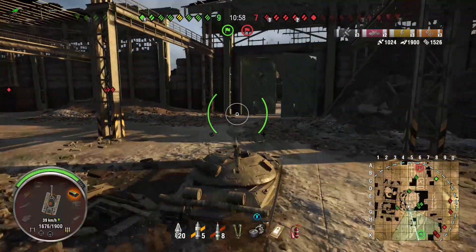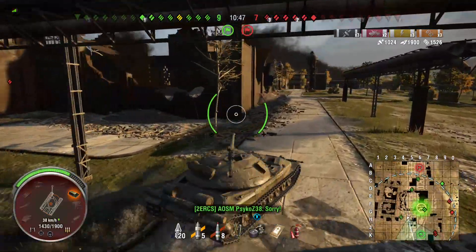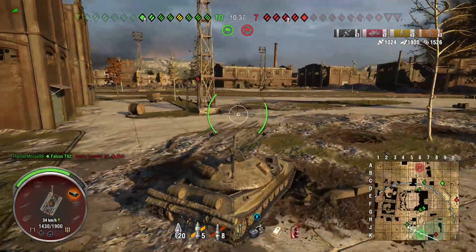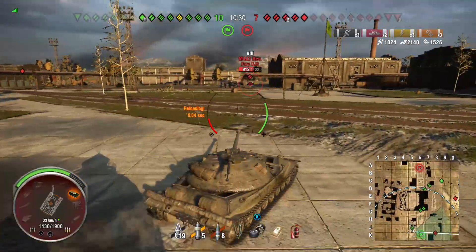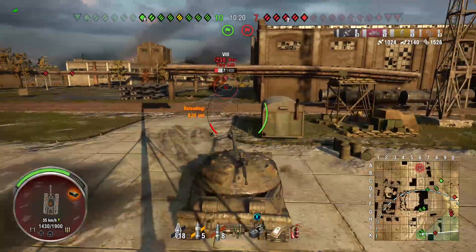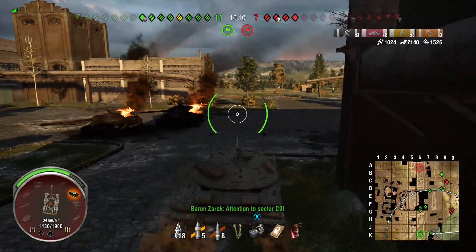Somehow they find a way to push through on the K line and destroy our six tanks surrounding them. I don't know if our team tried to push in on them when really they could just stay put and force the reds into a really crappy situation. We're going to open that crossfire back up — drive over here and take care of them. We're unable to hit the Revalorisé both times we fire at him, but my T57 Heavy that followed me is able to get the shell out. Now they're going back up to their base to defend.